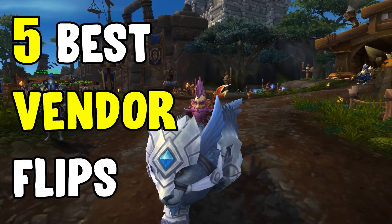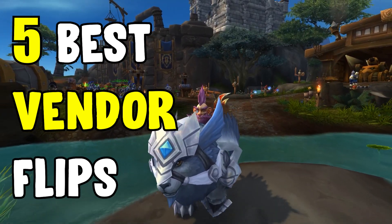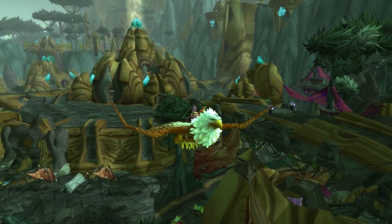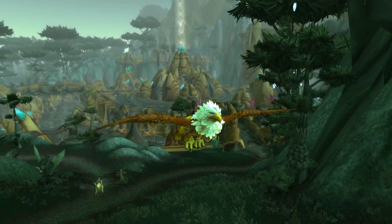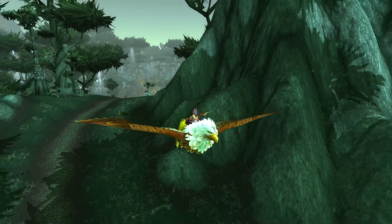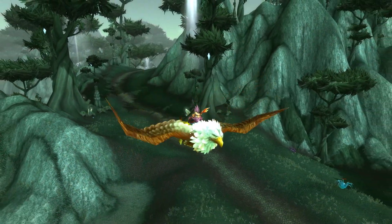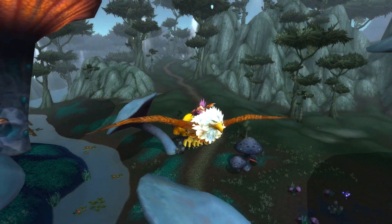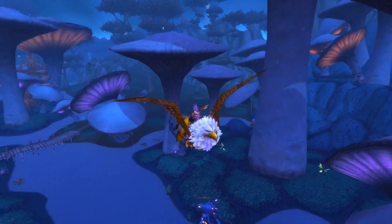Good morning and welcome back to another video. Today we're going over the five best vendor flips you can do right now. These are basically ones where you can buy different types of materials or source them in other means or currencies, then trade those in to sell materials and pets for a profit. This is one of the easiest ways to make gold, though they come at their own risks if you don't take sell rate into consideration.